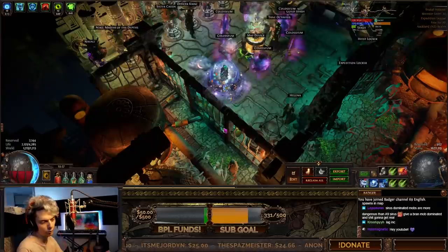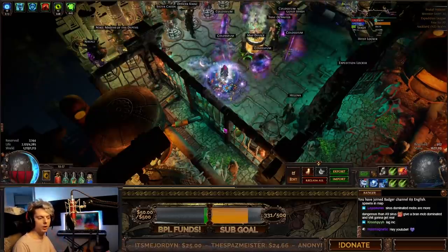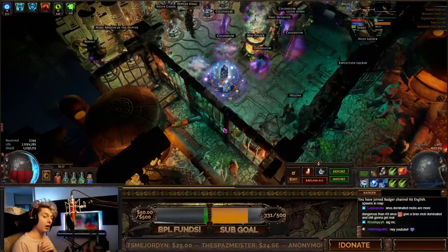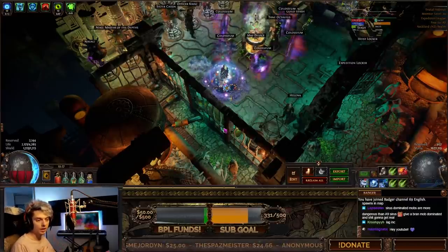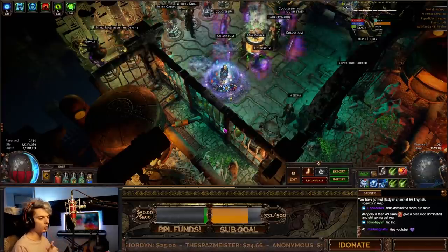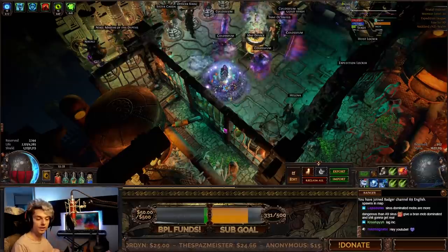I'm going for the elusive one-shot of Conquerors. I'm still a fair way off, and I'm not quite sure exactly whether Eye of Winter can do it, but there's a really neat interaction with Eye of Winter, Chain, and Hydrosphere. I think Uberdan has been playing around with this skill and some Miners have been playing it, but I decided to go for the Unleash route and do a one-button press to see how close we can get to killing Conquerors in one shot.